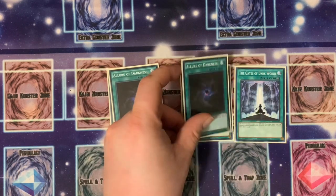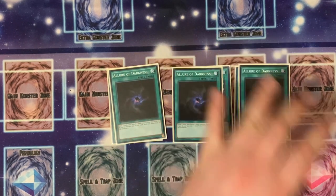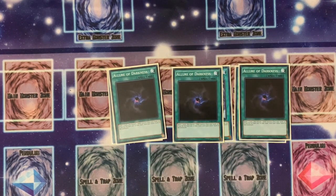Then we're going with three Allure of Darkness. It's a great card that gives great draw power. Since a lot of stuff gets banished and comes back anyway, it makes it more ideal to utilize the banishment effect to special summon back.